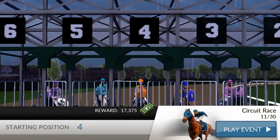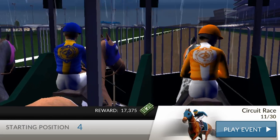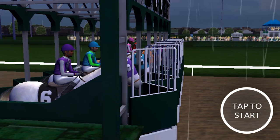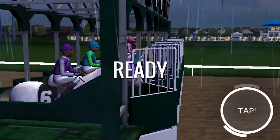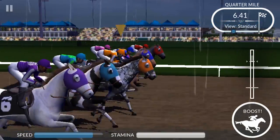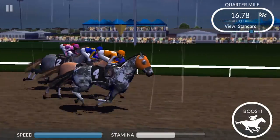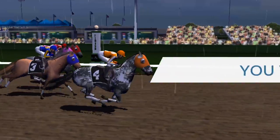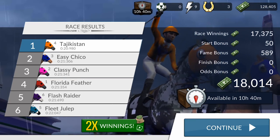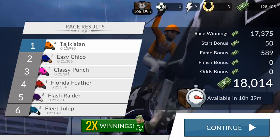So you just kind of start right here, it'll tell you the position you're starting at and the reward. When you win you have to win in first place — there is a second place reward but it's very low compared to first place. You have this tap thing, you just tap it once and this white bar will come up from the left side up to the top, and you have to line it up with the silhouette of the bar. The better I line it up the better start I get. Down here it shows my boost, my speed, and my stamina. I want to boost and line up the white line with that other white line as many times as I can until my stamina at the bottom runs all the way out. The more times you click that during the game, the better chance you'll be ahead of everybody else.